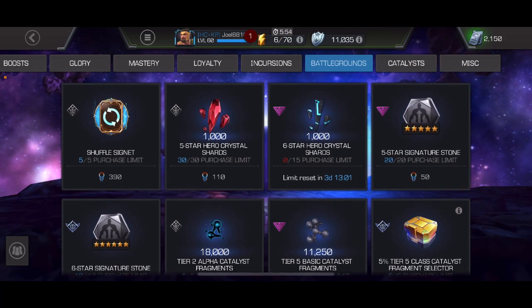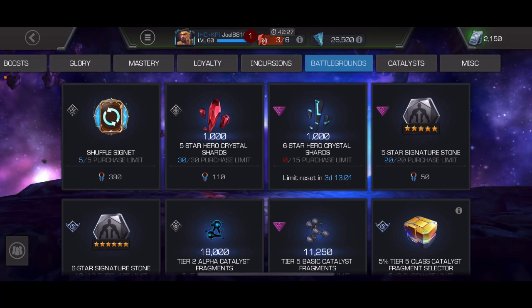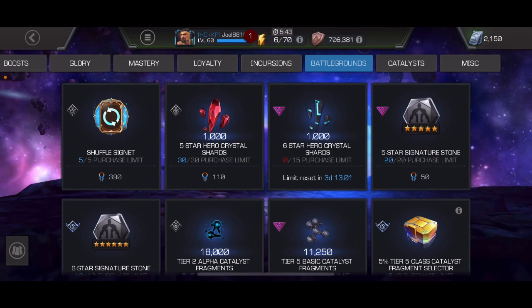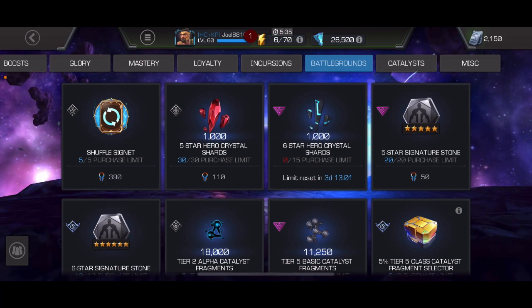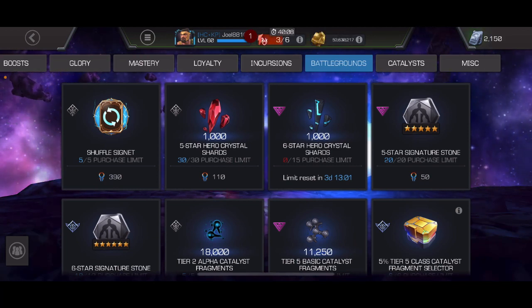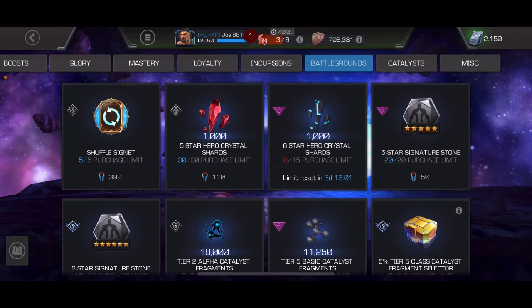These six star shards have a limit that resets every seven days. So if the season is 28 days — about a month — you'll have four weeks of 15,000 six star shards available, which is 60,000 six star shards total. I've already maxed it out three times, so that's 45,000 six star shards, and in three days I'll be able to start getting more.